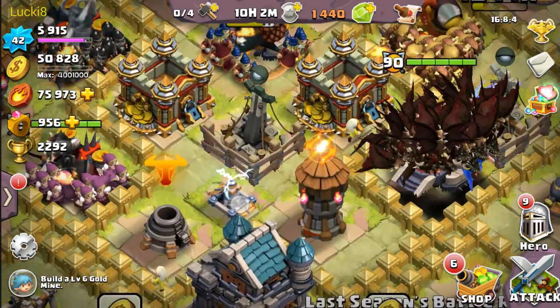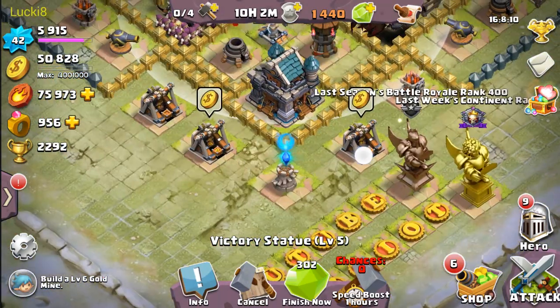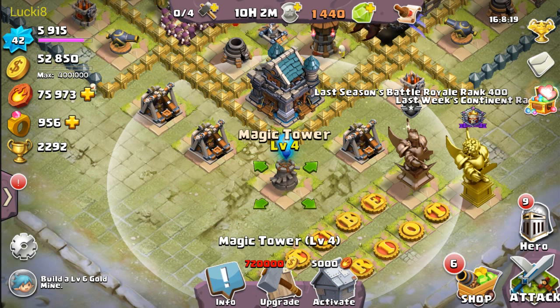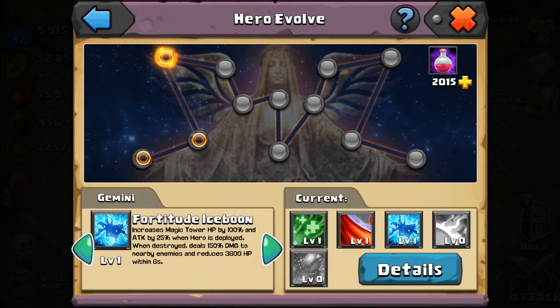The structure in question is the Magic Tower, which targets both ground and air units. Based on Sapphic's skill, it increases the tower's HP and attack. But when that structure gets destroyed, it pretty much blows up and everyone around it gets damaged over time with HP reduced, as you can read in the skill description.